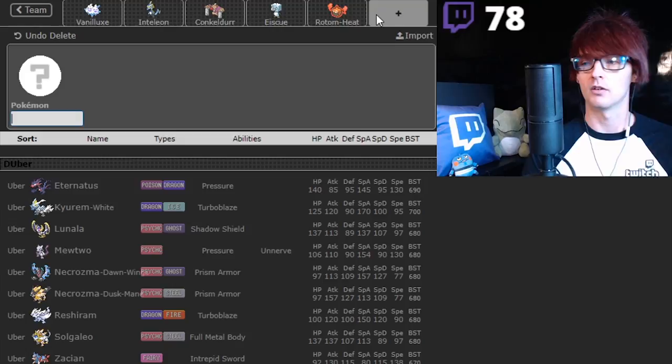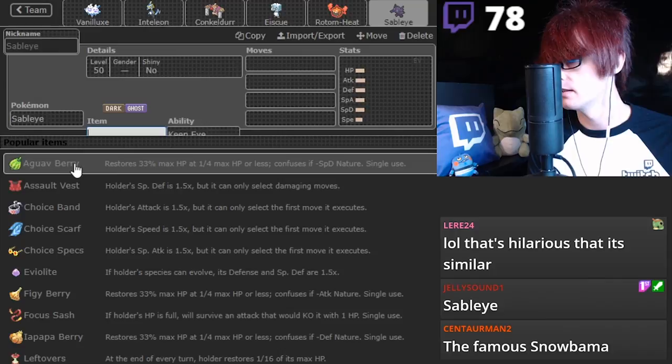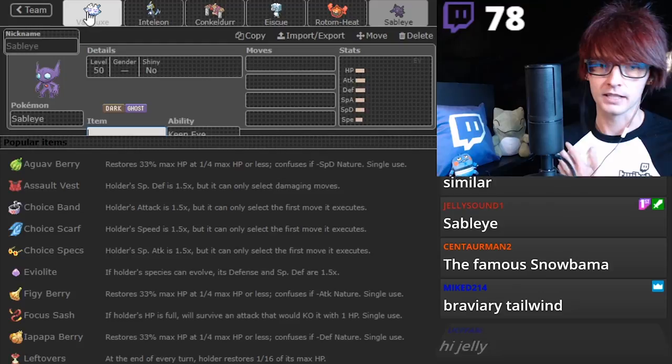I actually think you would... Let's see. What's a Tailwind setter? It's a Sableye. Yeah, it was a Sableye. The Zapdos was there as the Sableye. So Sableye provides... I think this is way better. I actually think Abomasnow is better than this thing.